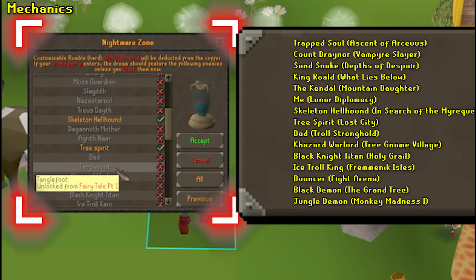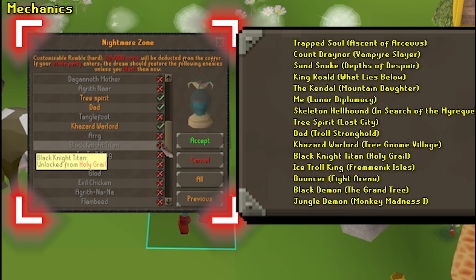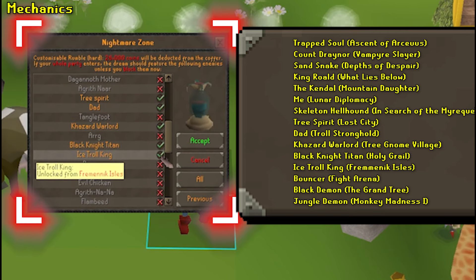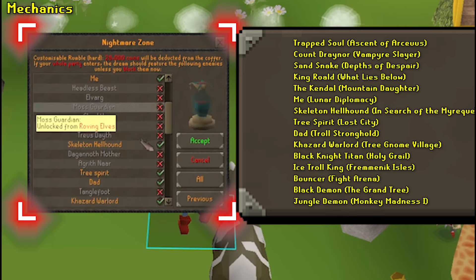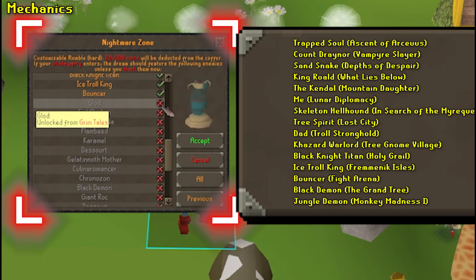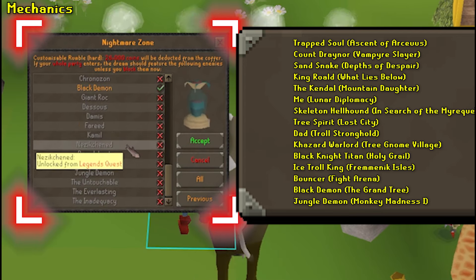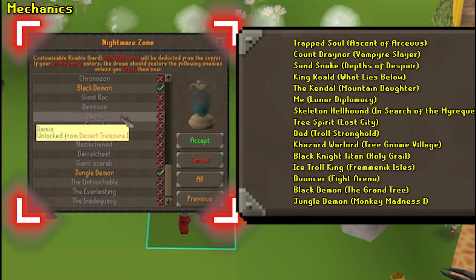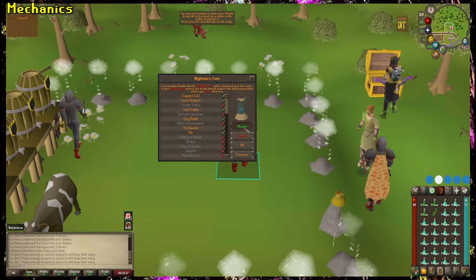As a note, the more bosses you pick, the more points you're going to get. There are a lot of nuanced, specific rules and equations that go into calculating points from the NMZ bosses. If you want to learn more about it, there's an incredible explanation from a Reddit user named Dr. Boggs who goes into detail about it — I'm going to put that link in the description. But if you just want to check off your list and move on, pick as many of these bosses as you can. Once you've done that, you can drink your potion and start the game.